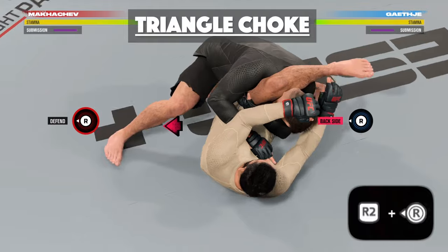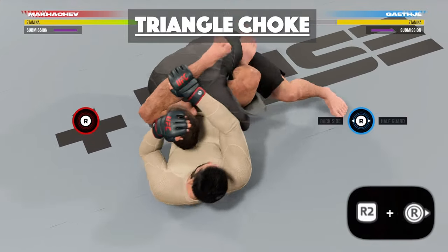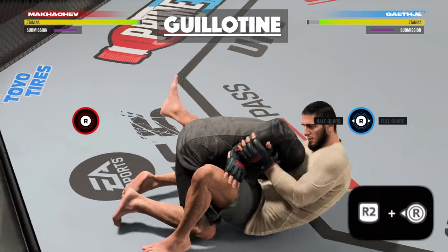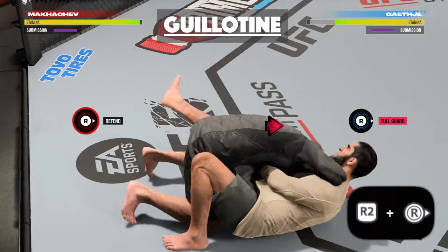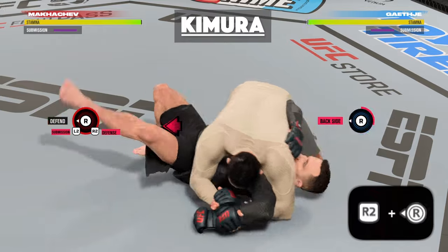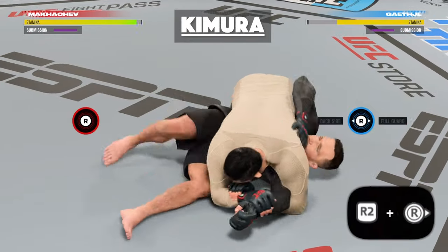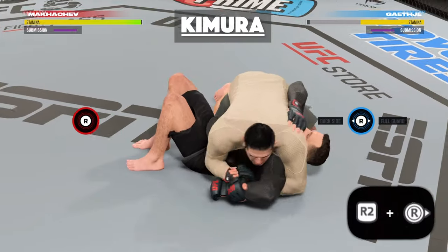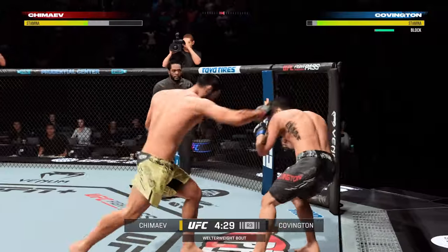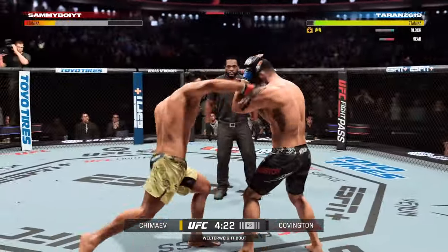To recap the entire process: when you're on the ground, hold L2 and select the submission with the right stick. Once in the setup position, try to get the stamina advantage by denying their transitions as they try to escape — hold R2 and deny either left or right. Once you have the stamina advantage, select the submission again to try and finish it. Obviously in a real fight against a bot it won't be that clean and easy.